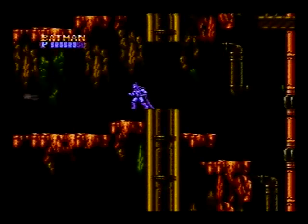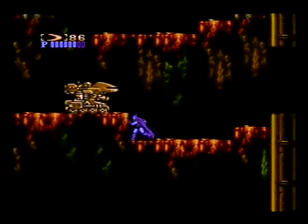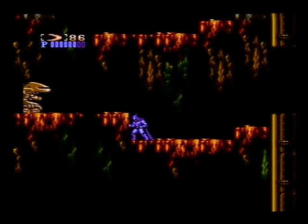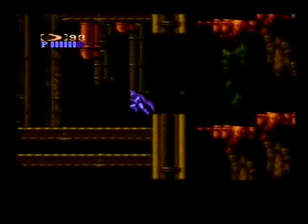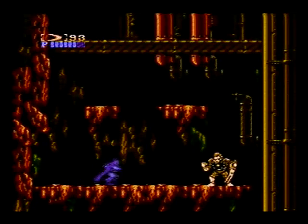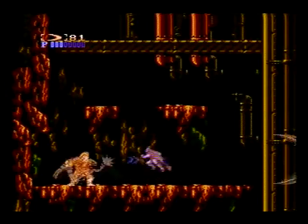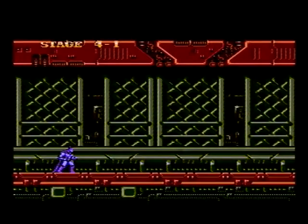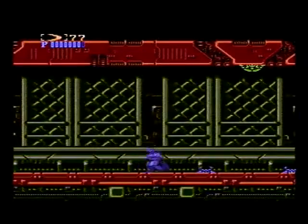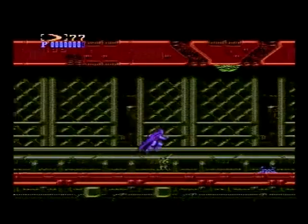Up here you want to walk to the edge, wait for him to fire a shot, wait a couple seconds, and then jump and charge forward. Since I have plenty of health, I'm just going to throw my batarangs at him until he dies and kind of outlast him. If you don't have enough health before you get to that wall jumping section, there's one of those claw droppers on the ceiling of this level - you can farm those things for items.